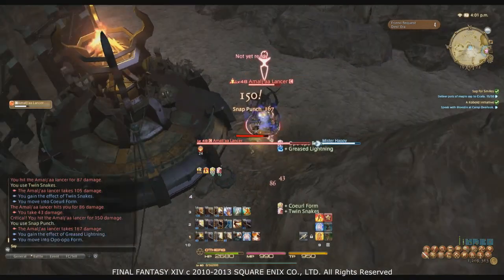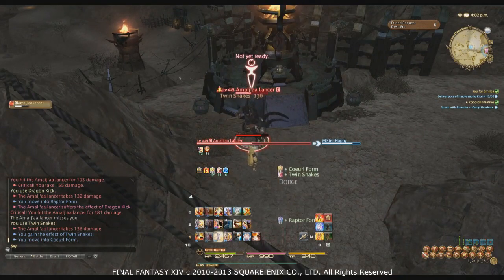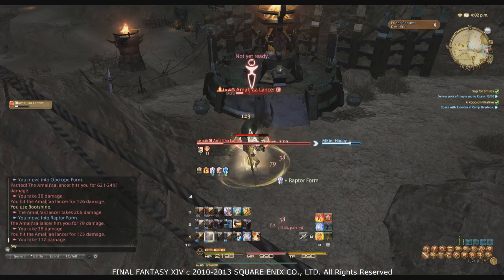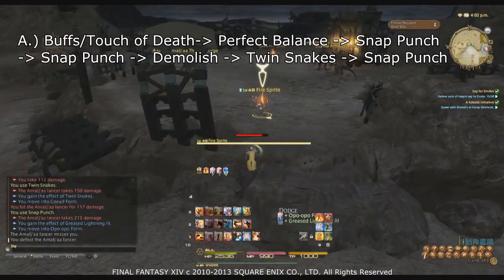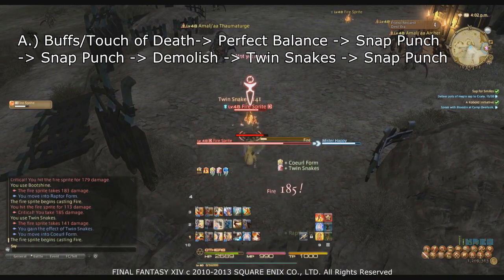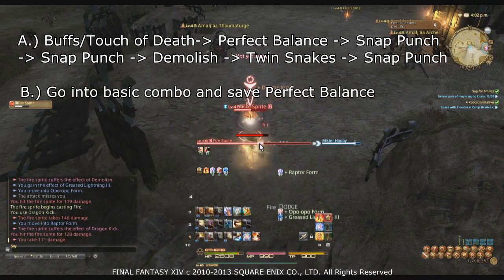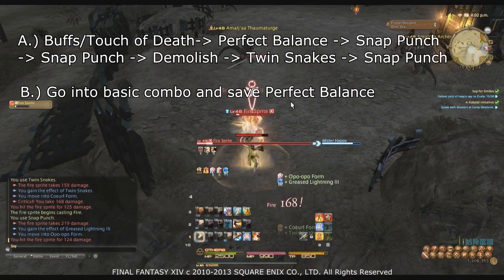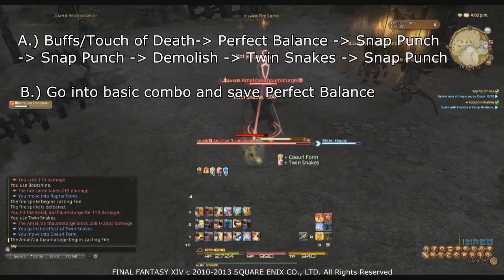You'll have two options when starting a fight. Regardless of which you choose, be sure to use cooldowns and apply Touch of Death at the start. Option A: pop Perfect Balance and do the following combo — Snap Punch, Snap Punch, Demolish, Twin Snakes, Snap Punch — to get all Greased Lightning stacks up, get your Twin Snakes buff up, and apply Demolish all at the same time. Option B: go into your standard combo and save Perfect Balance in case your Greased Lightning stacks fall off.